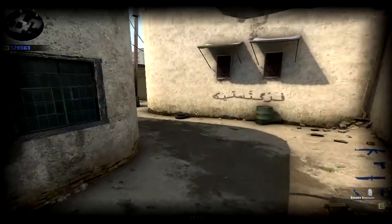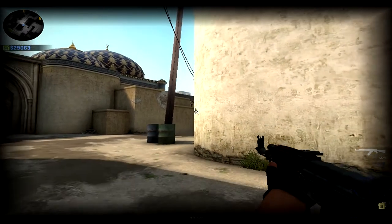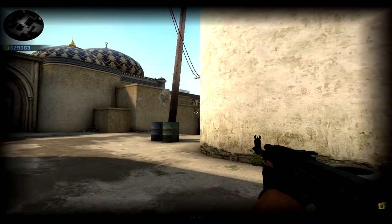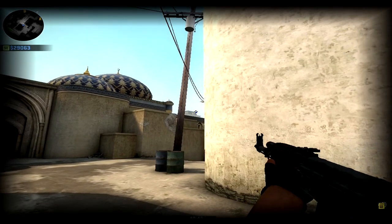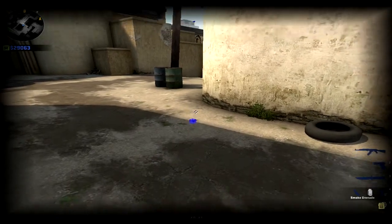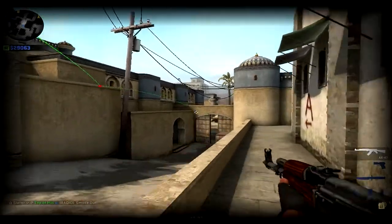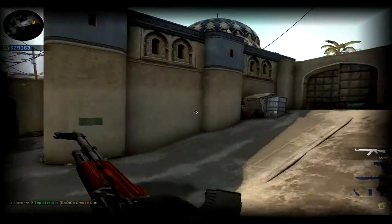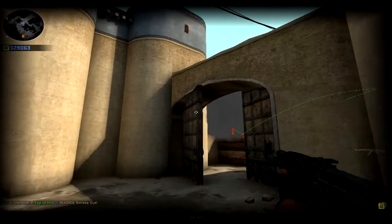Now if you want to smoke off mid box — or Xbox, whatever you want to call it — push these two lines together so you see that corner lined up with that wall. Aim at the corner of that building right there and throw it right when you reach that shadow. You get a beautiful push to cat. As you can see, you cannot see them whatsoever from mid.